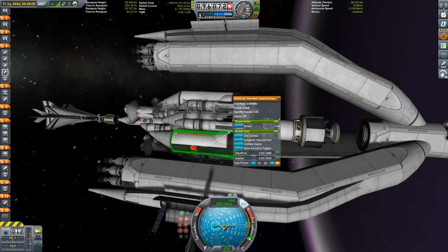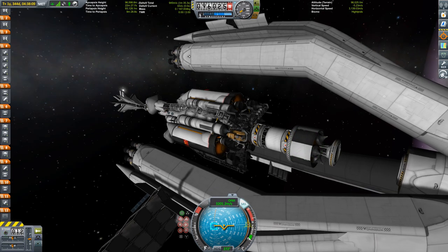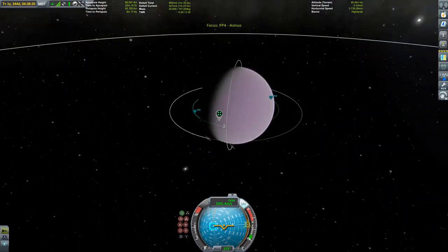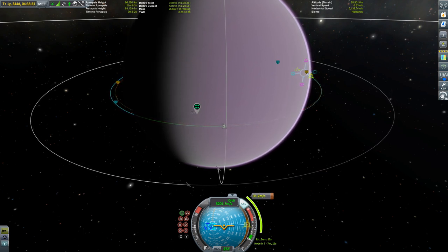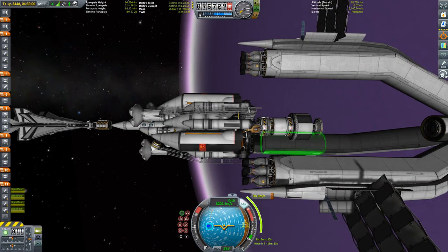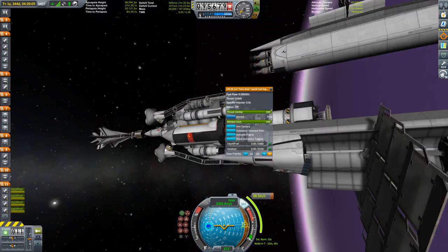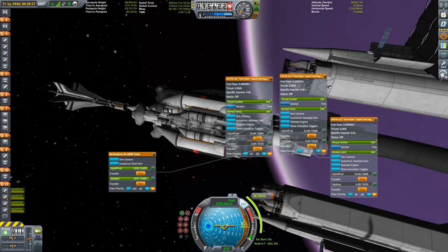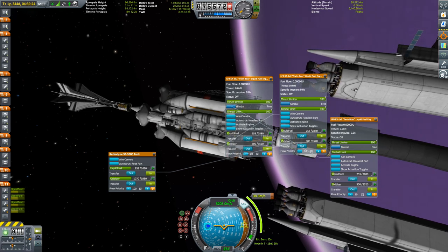Now comes the tricky, nail-biting, and scary part — getting this thing safely down to the surface. We have a small descent stage that I'm going to fire, and the trick is to get the deceleration burn just right so that I land closely to my intended target indicator. I realized I forgot to put a bit of fuel in the outward boosters — to slow down the descent on the final few meters so I don't crash down too hard on the landing gear.